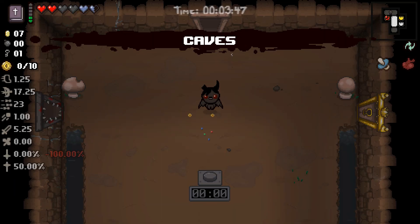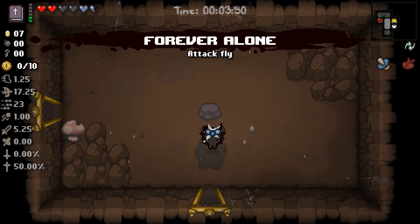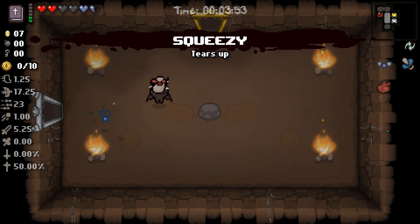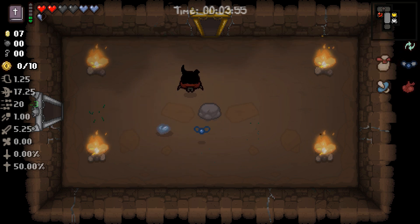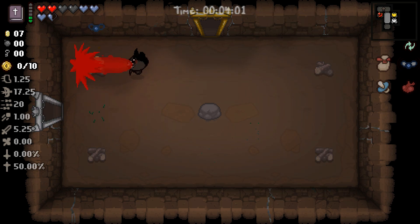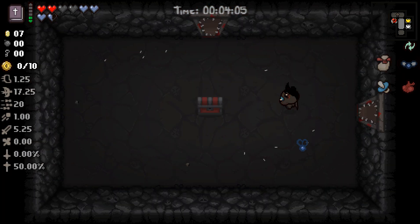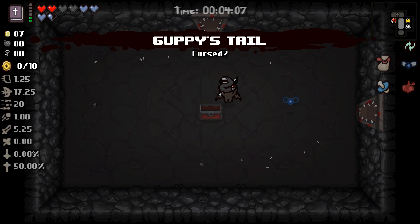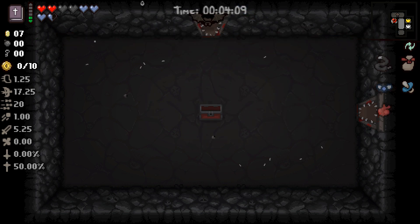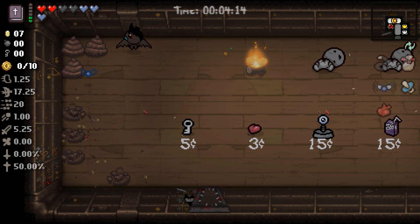Greed Mode tends to be a little bit shorter than regular mode. Squeezy is excellent — tears up and a couple of spirit hearts. There's no reason in Greed Mode to not try and maximize the amount of money that you get. Let's check our curse room — we have plenty of extra health and we got Guppy's Tail, which isn't really that useful in Greed Mode other than the fact that it is a Guppy item.